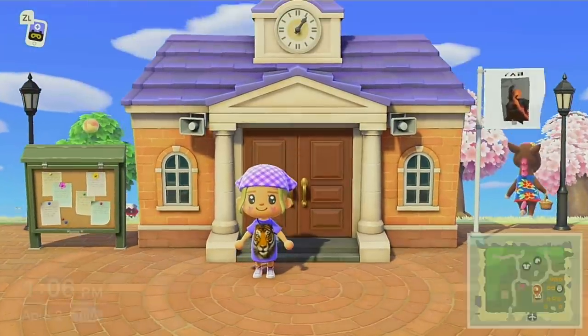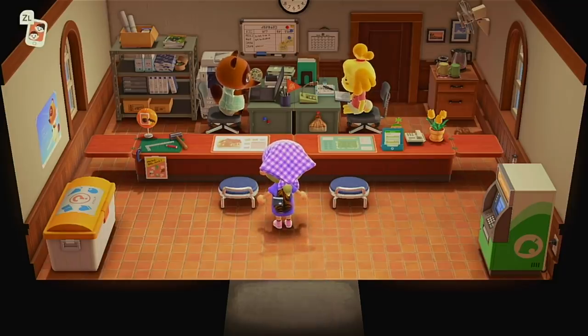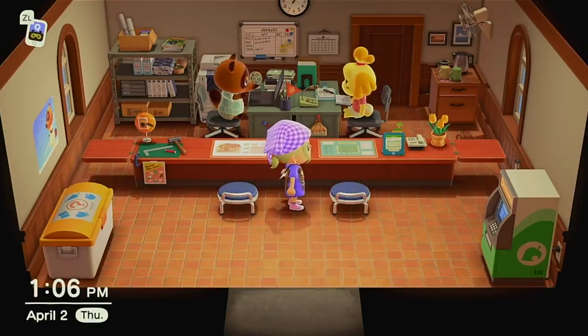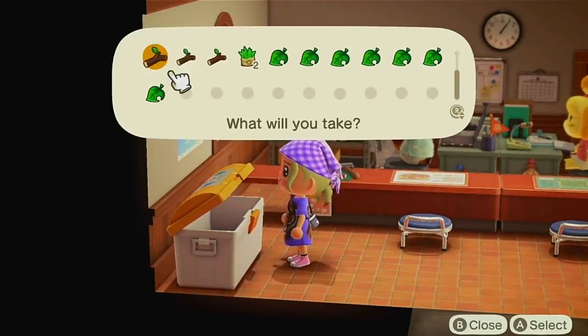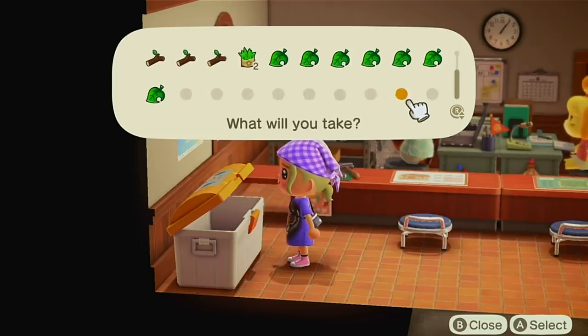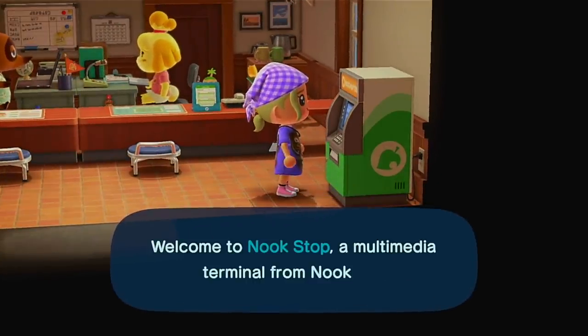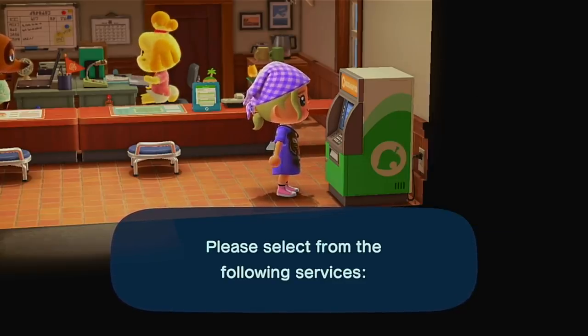I'm sure you all know what's in here but I'll show you anyway — you don't really customize this, everyone's pretty much looks the same. In here we have Tom Nook and Isabel. Tom Nook helps you with construction and Isabel helps with island evaluations. There's also a recycling bin where people can drop stuff and you can take it — usually cardboard boxes and garbage-type stuff. Then there's the Nook stop, which is like an ATM where you can deposit money, buy stuff, and redeem Nook Miles.